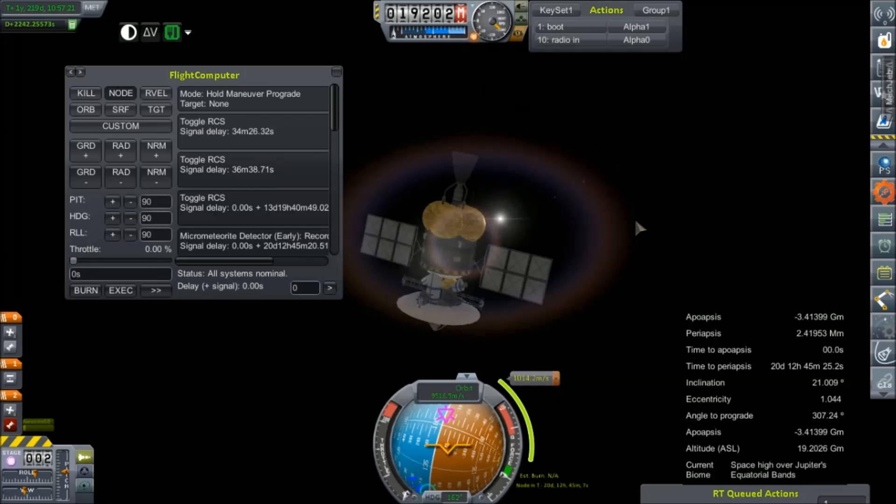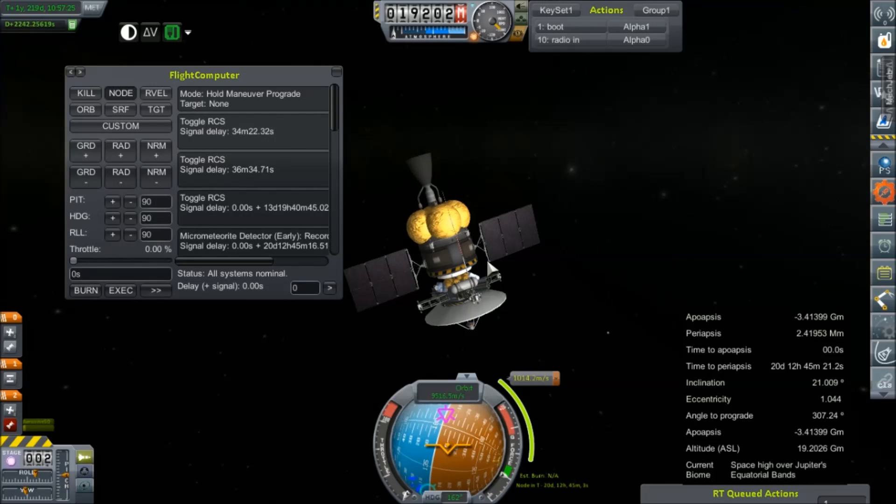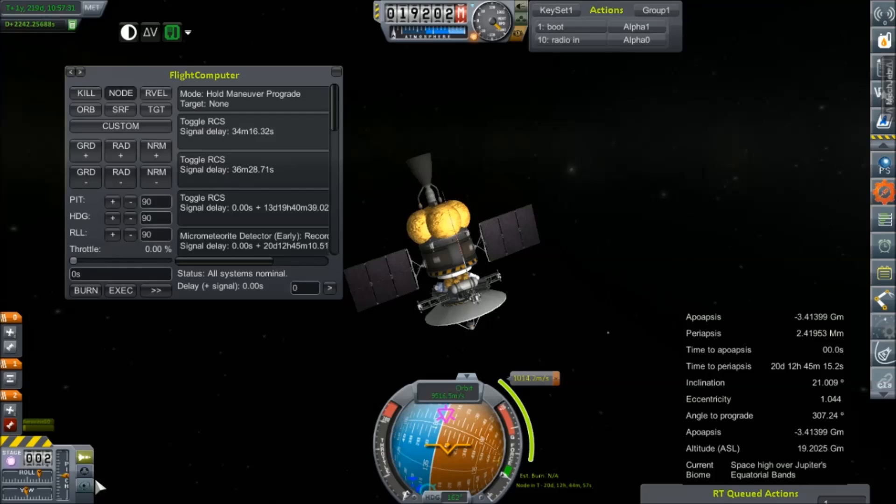The RTGs are at full yield. We are tilted relatively optimized into the sun. We've got our flight computer loaded with a whole pile of directions on what it needs to do. So for the most part, I'm completely hands-off for this.